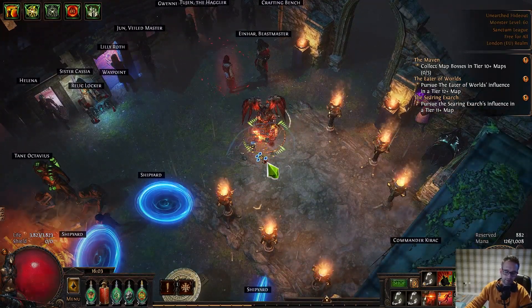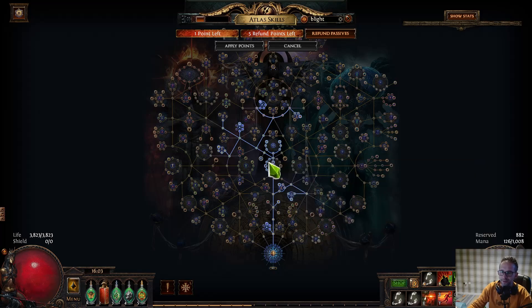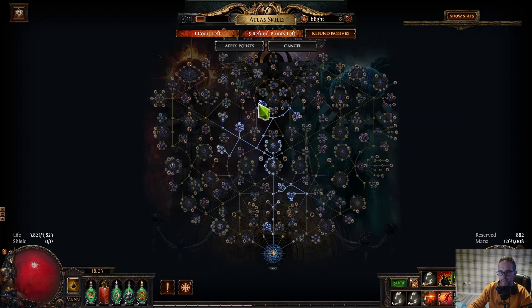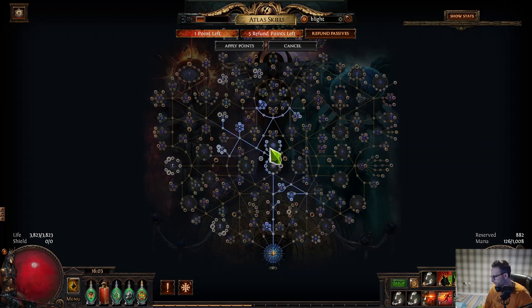So we'll run through the Atlas tree first. It's going to be all the Kirat nodes, map sustain, shrines, Jun, and then we've gone into Blight as well. Then it's just all of the essence and shrine nodes.